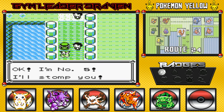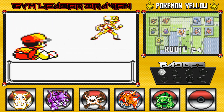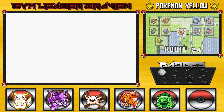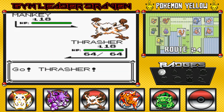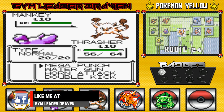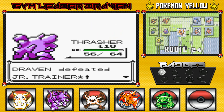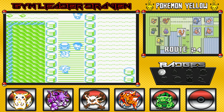Here we go - number five: 'I'll stomp you!' No you won't. Junior trainer male wants to take us on - he comes out with his Mankey. I'm gonna come out with Bulbasaur but then switch out to Thrasher, because let's face it, Thrasher is our strongest Pokemon right now - no offense to you Pikachu, but it is true. Mega punch seals the win, beats that Mankey! Too much sauce for you, son.